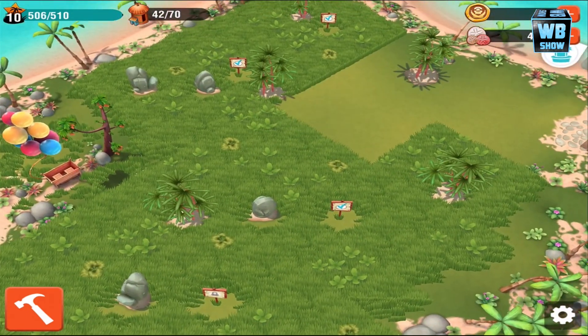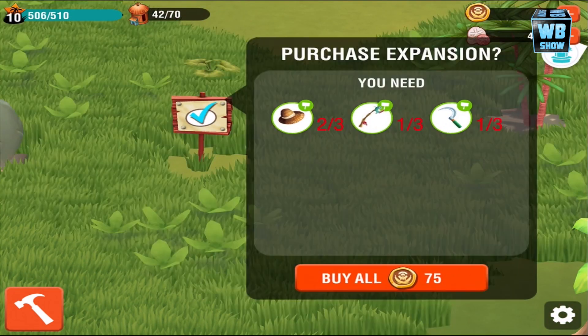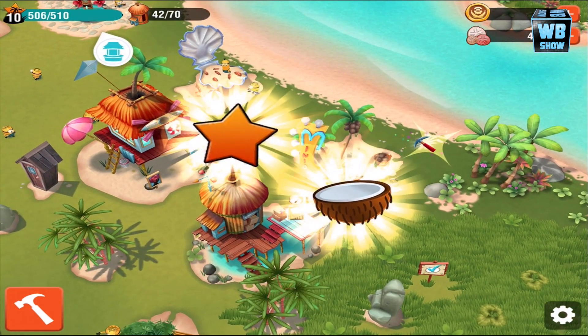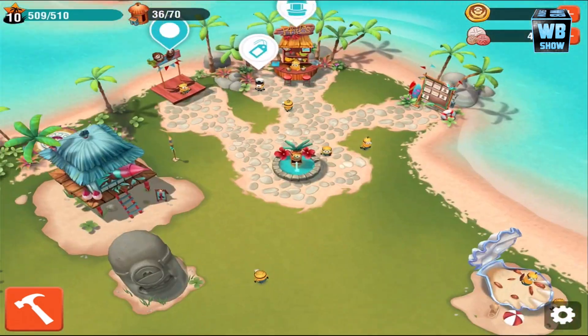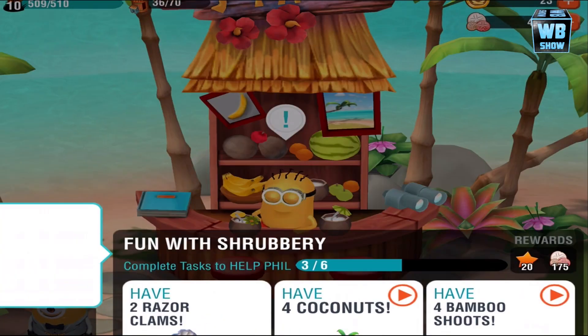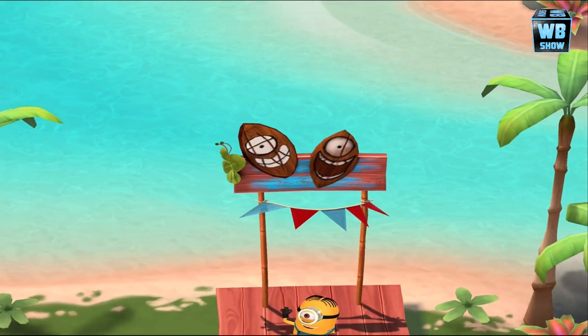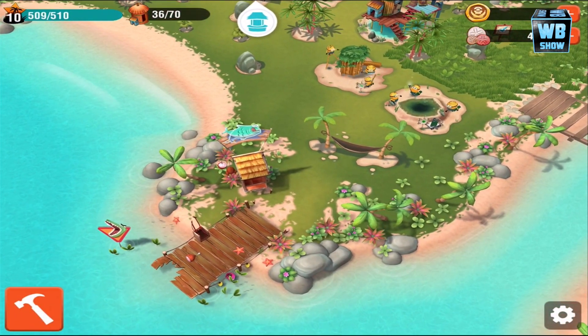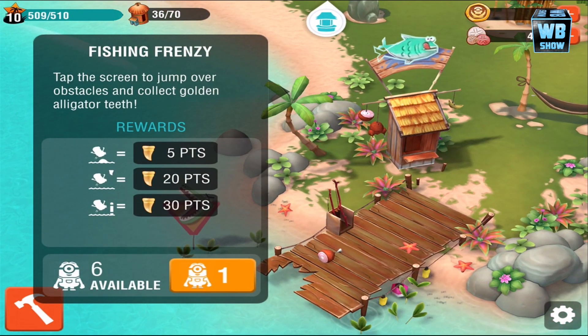There's a mango toss — I really want to clear this area. I don't want to waste those, let's get the coconut. There's a picket — these drops are coming much more often now. You get 30 points if you jump into something. If you jump over a rock you get 5 points, if you jump and grab something you get 20 points, if you jump into something you get 30 points. How does that even make sense?